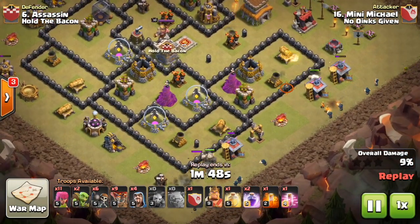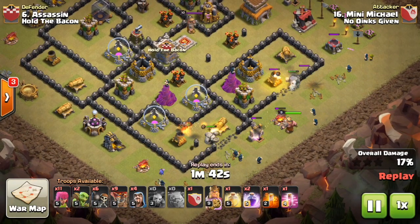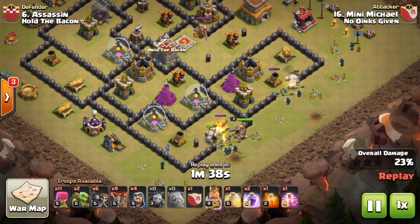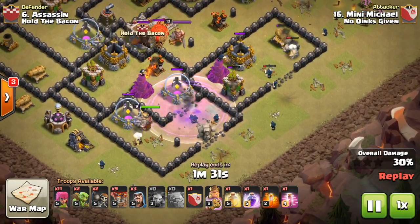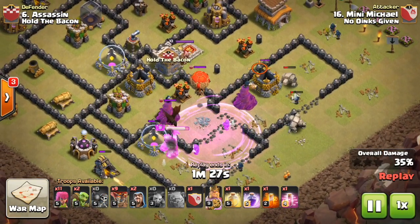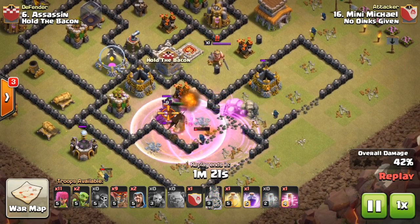Then I go with my kill squad on the bottom right side — golems, followed by wizards, then wall breakers to break through the walls. I throw in my Barbarian King to help tank for the wizards and deal some damage to those defenses. I drop the rest of my wall breakers to try and break through the compartments, then use the rage to help take care of the dragon and balloon. I was a little late on the poison — honestly I forgot about it.